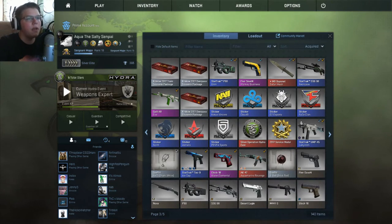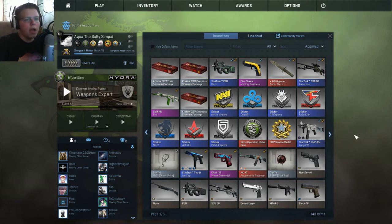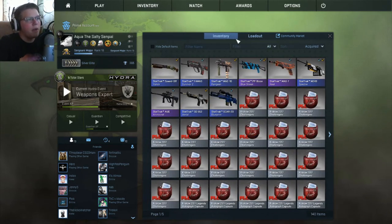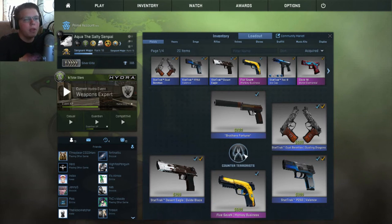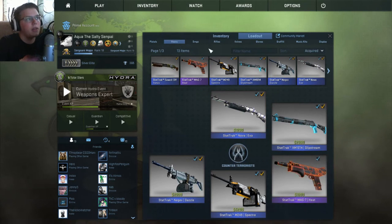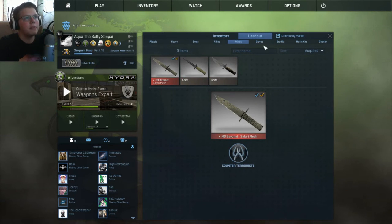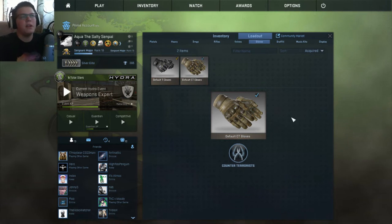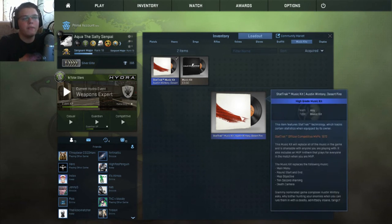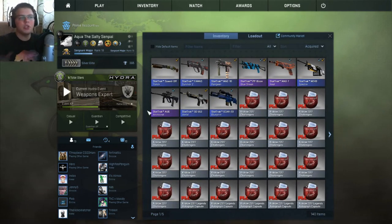I picked up some of my old favorite skins: Aquamarine Revenge, Water Elemental — my two favorites. I wanted to fill my loadout again, so I got a StatTrak Tech 9, Scout, P90, and pretty much every gun you see here. I have at least one gun for every single slot, most of them StatTrak. I don't have gloves — the cheapest pair is around $100 — but I do have a $40 music kit I've had for years.